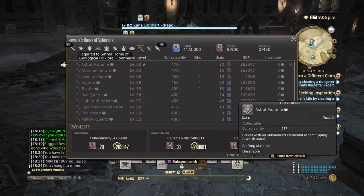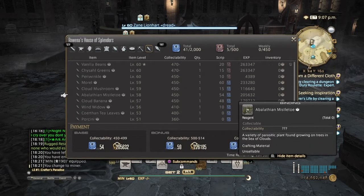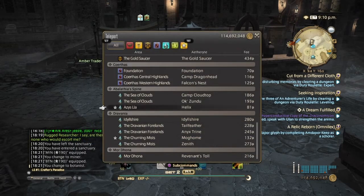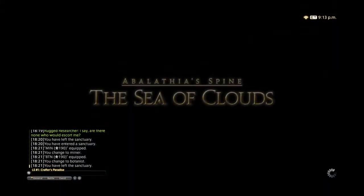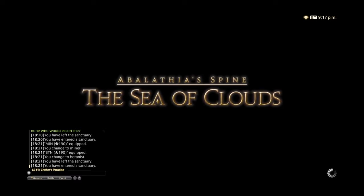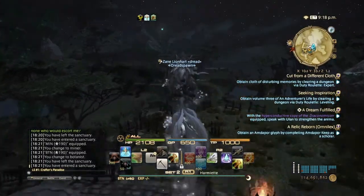So the first node that will be popping is Botanist in the Sea of Clouds — the Abalathian Mistletoe. Let's switch to our Botanist and head over to the Sea of Clouds. This node doesn't pop until at least 10 PM, so by the time we get to that area it would be 10 o'clock. Let's hop on our mounts and head on over.